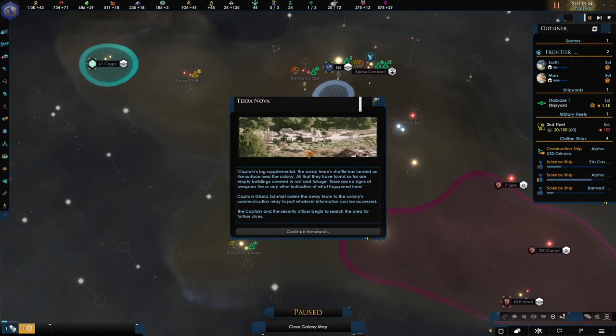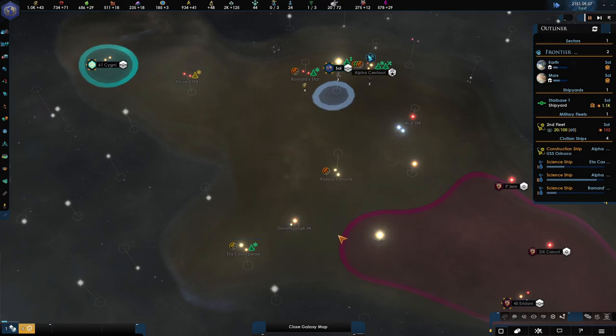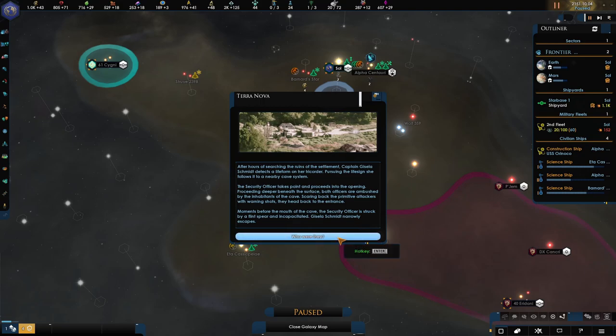Let's speed it up to see what's going to happen. Captain's log supplemental: the away team shuttle has landed on the surface near the colony. All they have found so far are empty buildings covered in rust and foliage — no sign of weapon fire or any other indication of what happened here. She orders the away team to the colony's communications relay to pull whatever information can be accessed. Continue the search. After hours of searching the ruined settlements, the captain detects a life form on a tricorder. Pursuing the life sign, she follows it to a nearby cave system, where both officers are ambushed by the inhabitants. Scaring them back with warning shots, the security officer is struck by a flint spear and is incapacitated.